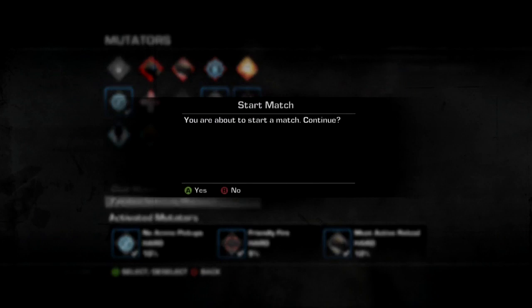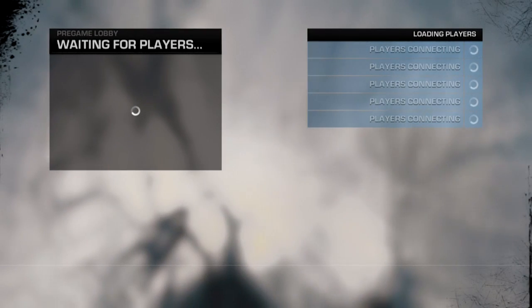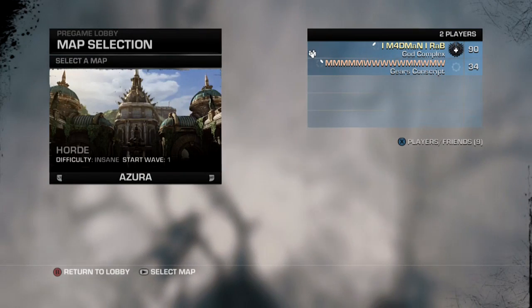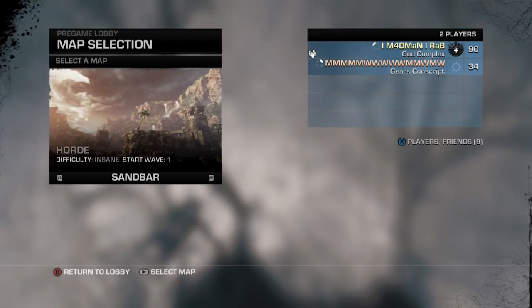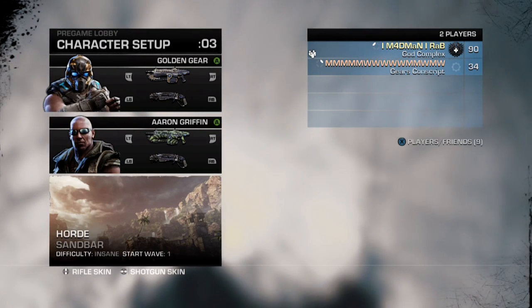We're going to load up Sandbar. You can play the new maps if you want since they just came out. But I'm going with Sandbar because for every command center there are about two turrets and two decoys — there are two of every fortification — so you can level them up quicker.